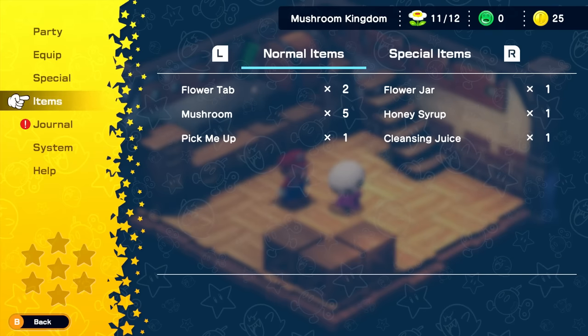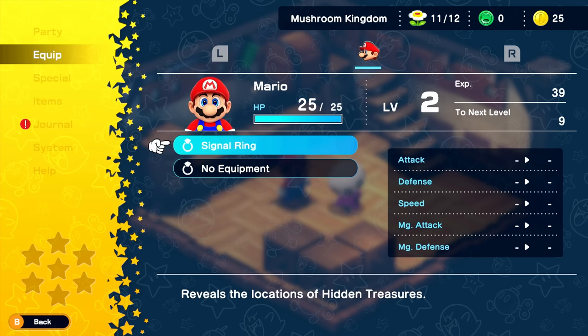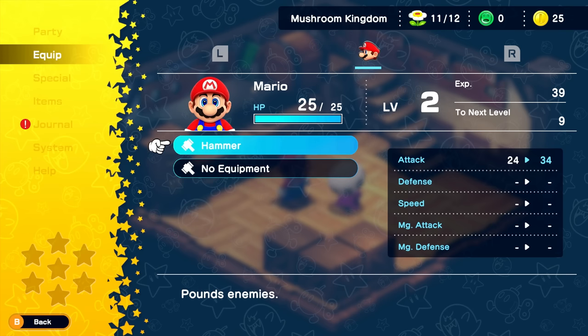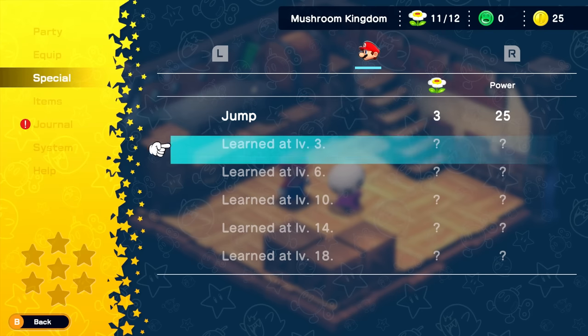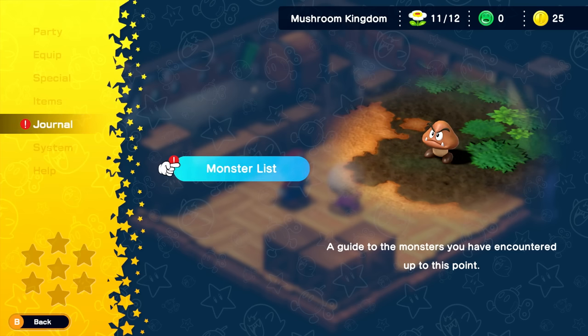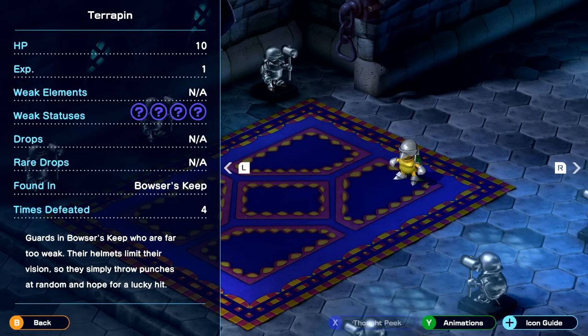So I guess I have to go and equip it. First, we'll equip our accessory — which will be the signal ring, which reveals the location of hidden treasures. And for our weapon I can equip the Hammer, which pounds enemies. We have our special jump, and as we get more levels we unlock other stuff. Our journal has a monster list — a guide to the monsters you've encountered, like Goomba, Paratroopa, Terrapin. Maybe we'll look over this once we're done with the game.